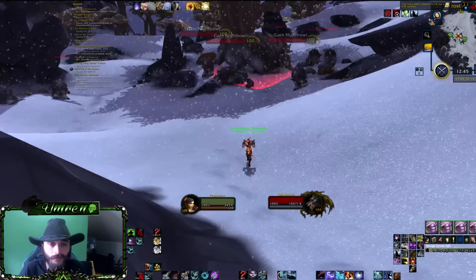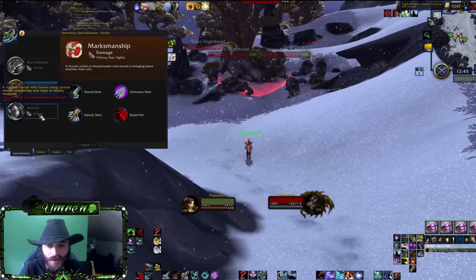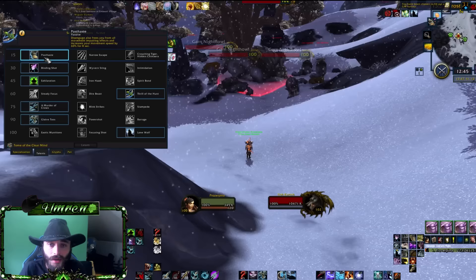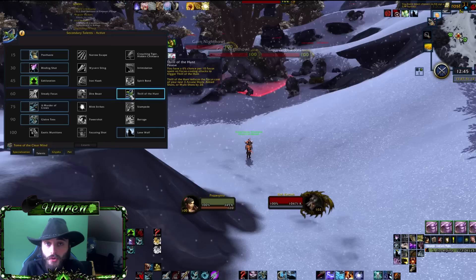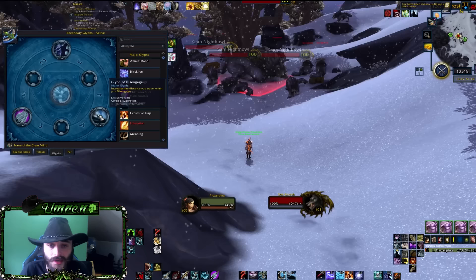The specialization we're going to use for this is Marksmanship or Survival. Avoid Beast Mastery by all means — it's not efficient and it's really bad. The important talents are Post Haste, Thrill of the Hunt, A Murder of Crows — which gives a nice damage boost — and Lone Wolf. I'll tell you why these talents matter in a moment.